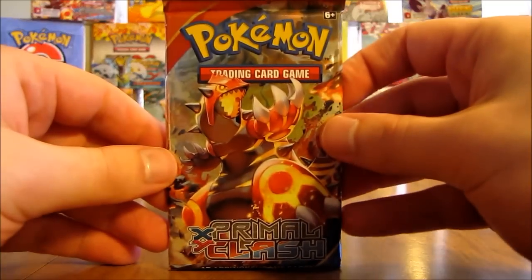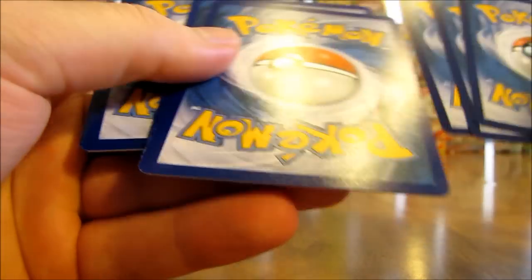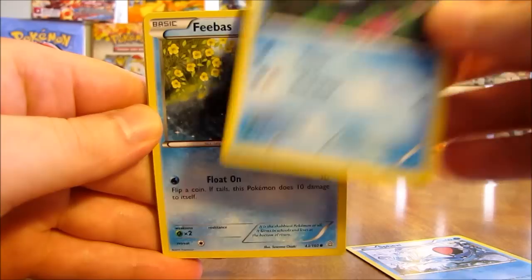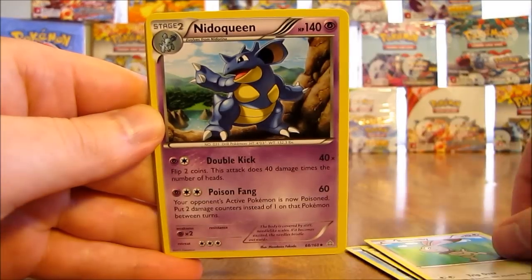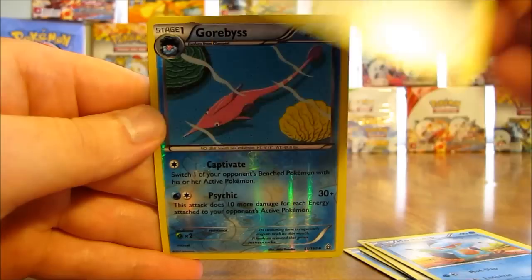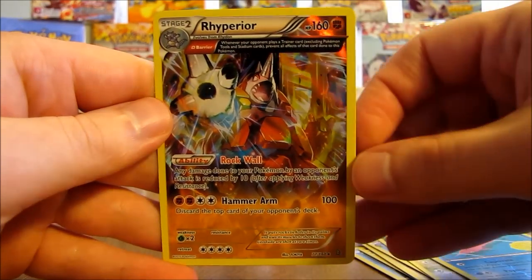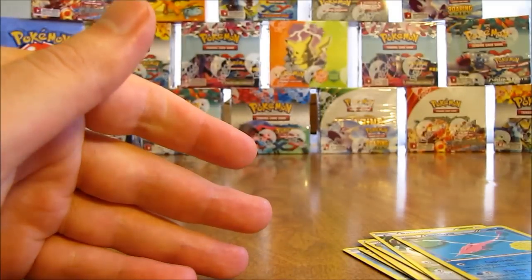Moving on to the next pack, still awaiting that first ultra rare pull. If you remember my Roaring Skies box opening in this series, I got amazing pulls out of there. We have a Seel, Mudkip, Phoebe's, Slugma, Bunnelby, Nidoqueen, Marshtomp, Bunnelby. The reverse holo is a Garbodor — that's an uncommon — and the rare in the pack is a Rhyperior holo, an Ancient Trait Rhyperior. Second holo pull of this half of the box.